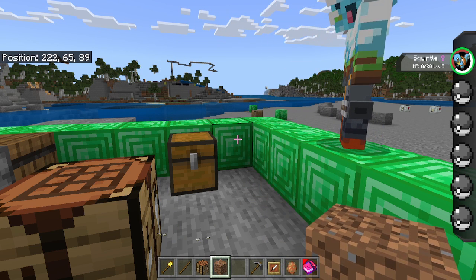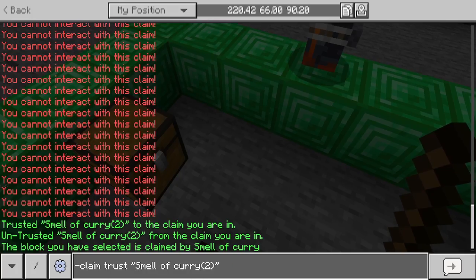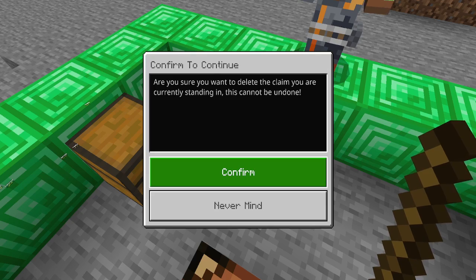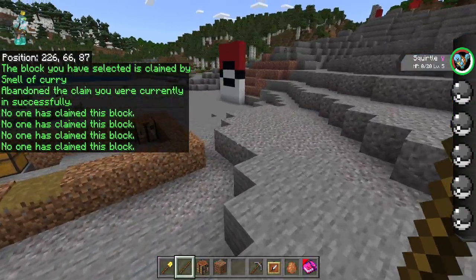If I wanted to check this claim out, I can instantly check the claim, and I can also instantly claim abandon. That will give us a confirmation just to make sure you are actually doing this, and when we click confirm it will abandon our claim, which is very sad.